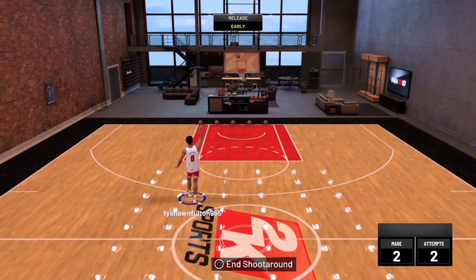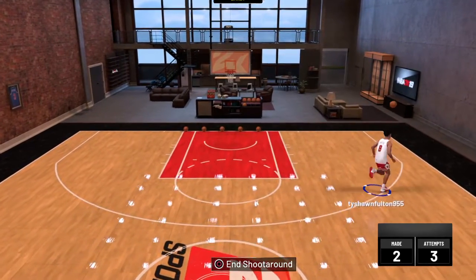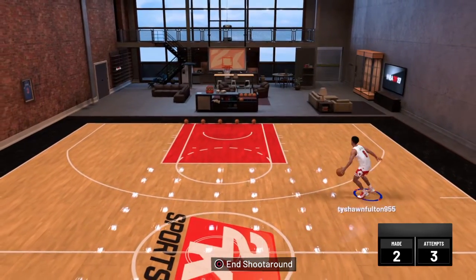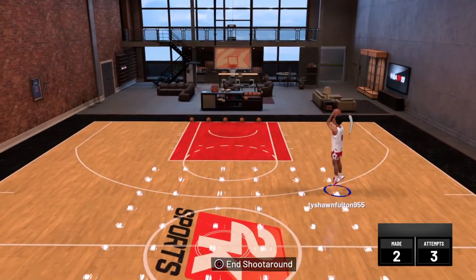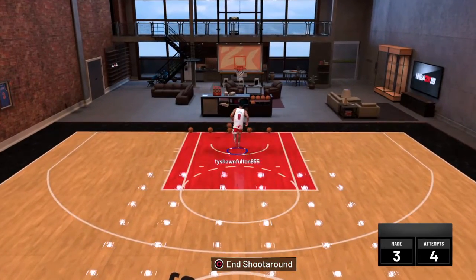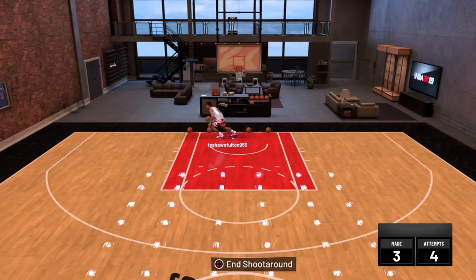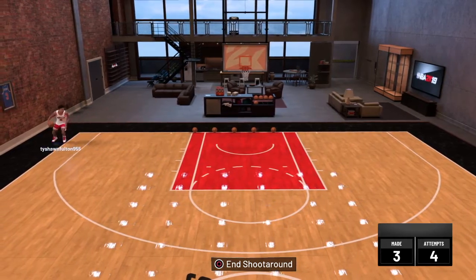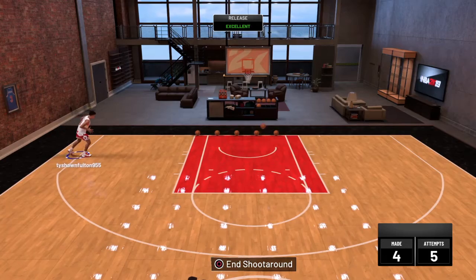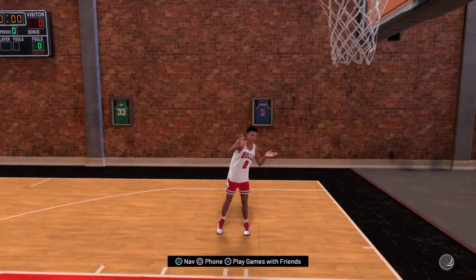You're gonna go to a team and it says one thousand VC per game. So after that, put it on Pro difficulty. On Pro, every single game you bust threes, you will get one thousand VC every single game.